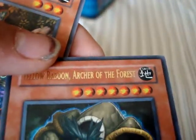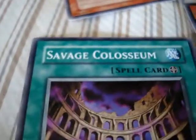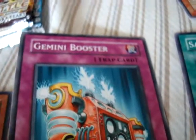That's not even the card — that's not even my rarest card. I wonder what else I got. I got Yellow Baboon Archer of the Forest, Woodland Archer, Dark Spider, Iron Core Armor, Ocalon, Toon Magician, Savage Calcium, and Gemini Booster.